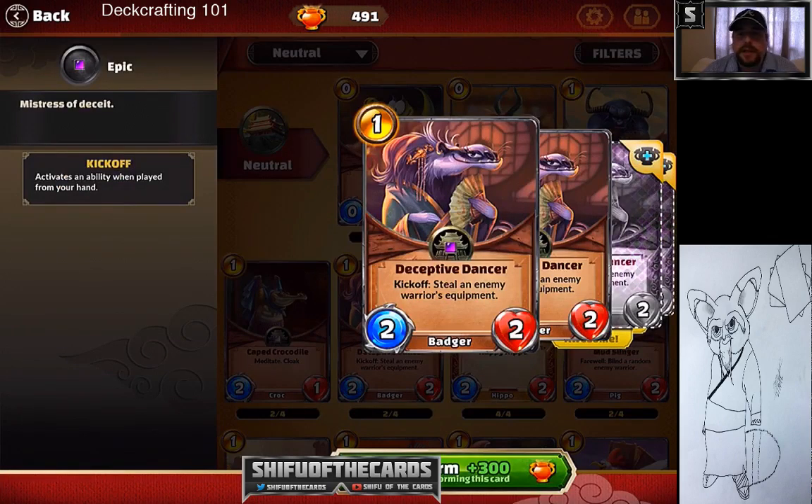Starting with Deceptive Dancer — a pretty solid card, really good cost and surprisingly a great late game card. Just because it's a one-cost doesn't mean it's for early game. You want to use this late game, specifically in a monkey or Shen deck. If there's a two-two equipment on the board, which is fairly common, you have a one-cost four-four, and you've neutralized one of your opponent's characters — a very underrated and powerful card.